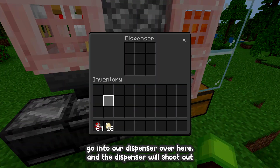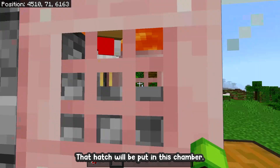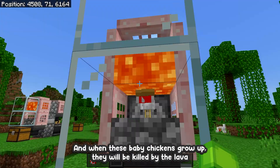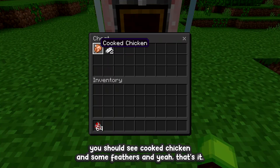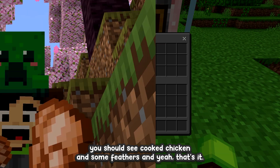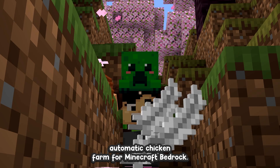When the baby chickens inside here grow into adults and start laying eggs, the eggs will automatically go into our dispenser. The dispenser will shoot out the eggs, and any baby chickens that hatch will be put in this chamber. When these baby chickens grow up they will be killed by the lava, and the loot will be collected in the chest. After a couple minutes you should see cooked chicken and some feathers. And that's how you can build yourself the easiest fully automatic chicken farm for Minecraft Bedrock.